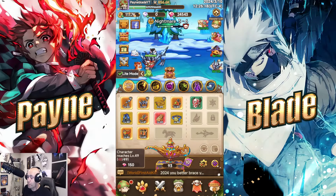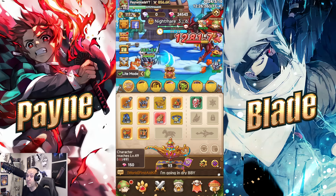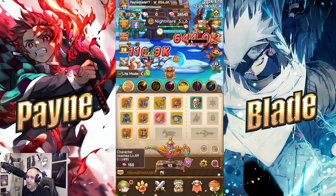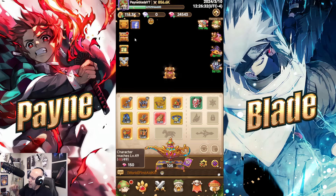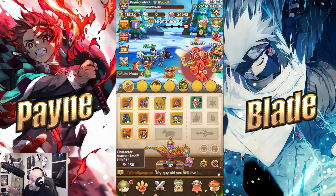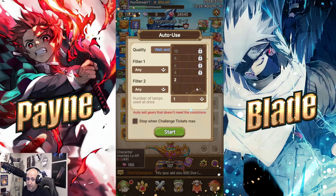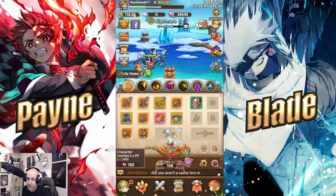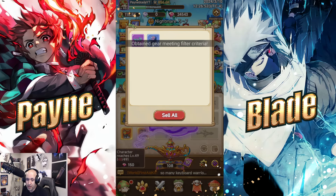Here's my main account — level 48, PainBladeYT — barely spent any money and my gear looks pretty solid. I'm on Nightmare stage 36, working toward Hell mode which I think is the last mode. The lamp automation feature lets you do multiple lamps at a time — right now the max I can do is two at a time. I can filter gear to mythic and above, so I don't have to worry about manually sorting anything.